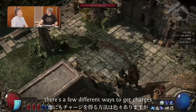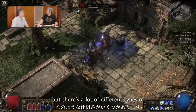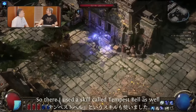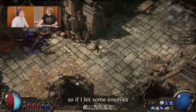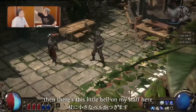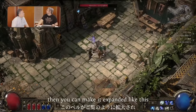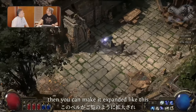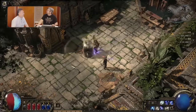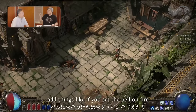There are a few different ways to get charges. I used a skill called Tempest Bell. There's a little bell on my staff, and if you hit enough monsters you can make it expand. When you hit the bell it does more damage.